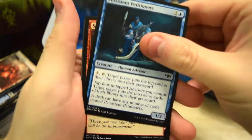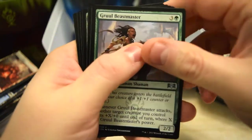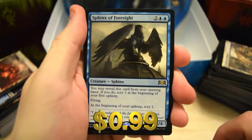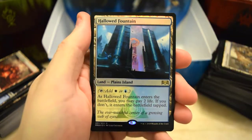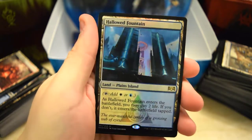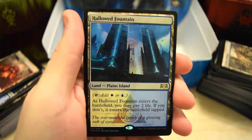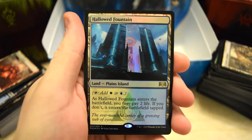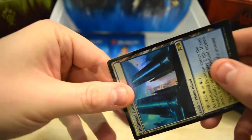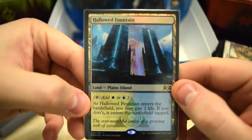Some more Petitioners. Beastmaster Guildmage, Reclamation, and we've got Sphinx of Foresight. Then — oh my goodness — we just got a Hollowed Fountain foil! Our third shock land of the box and it is a foil! That is a big, big pull. Let's be very careful with that one — sleeve it, sleeve it. There we go, a little bit safer now. Oh my goodness, that is awesome!